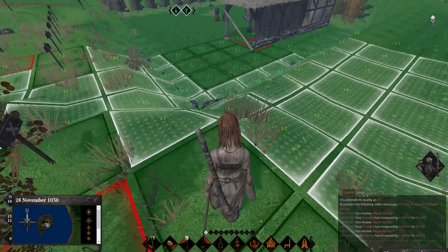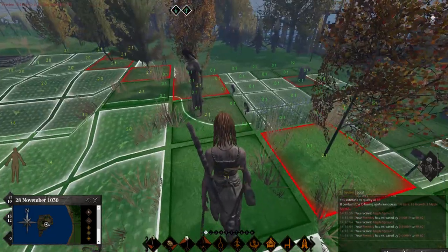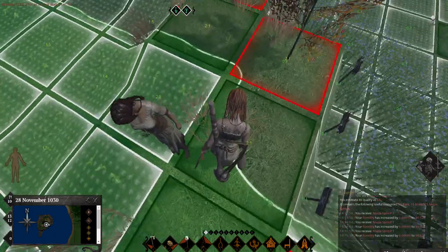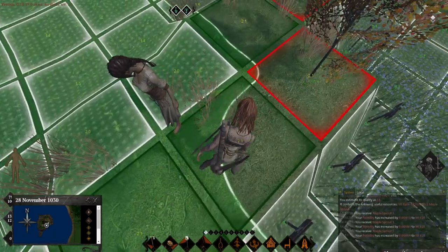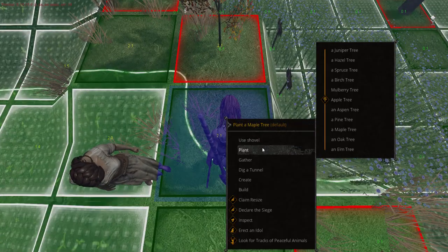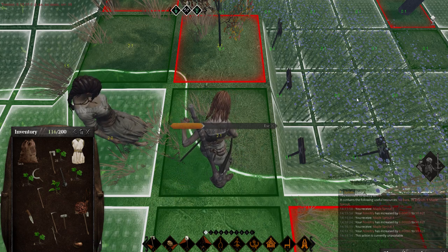We're actually going to put a castle wall eventually around all this, so all this is going to be double thick. If the line falls on here it's a town claim - we're not building on that. This is a support tile. Actually there's a tree I can plant here - let me just plant a maple since I'm here.